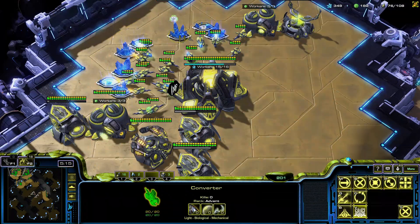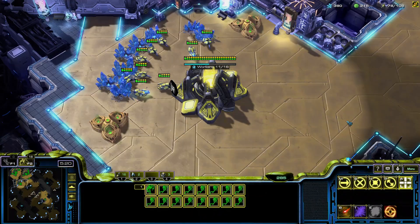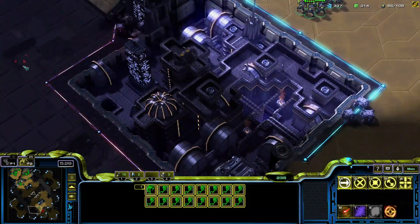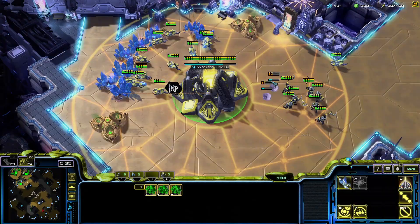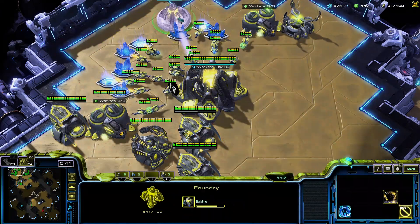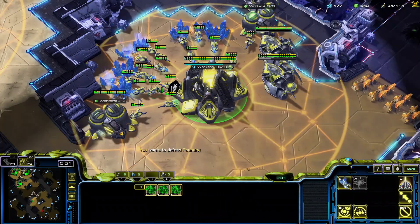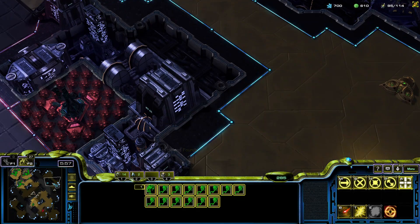We're going to go up to four gasses — three is probably acceptable as well. We're going to attack now. I'm a little bit late with this attack, could have moved out slightly quicker. As we see, he's here. We're just going to check his third base to see if he's taking that. If he hasn't, we'll just leave him alone — there's no point in attacking. We'll do this two base setup where there are no real angles for us to exploit. We're going to start a refoundry, by the way.